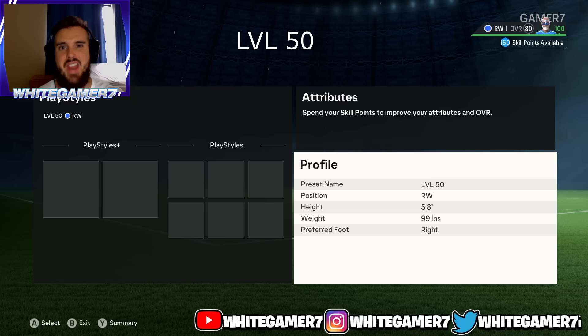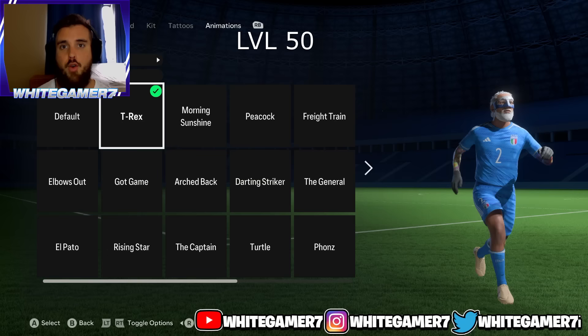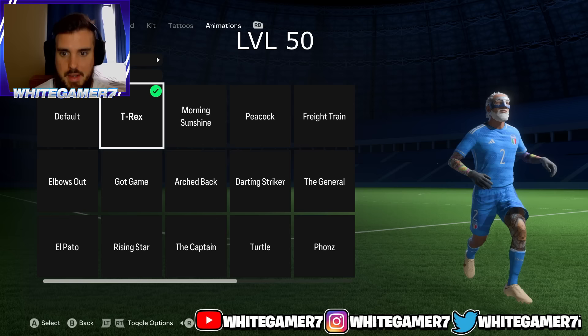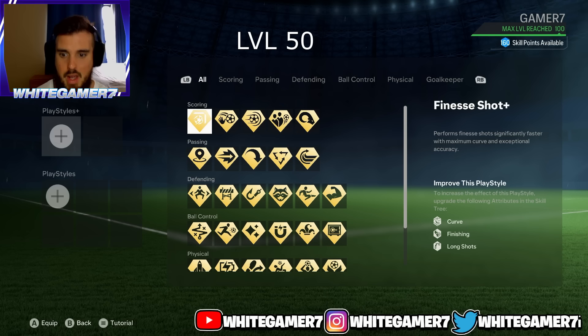Now we have the level 50 winger build. Again your position is either left wing or right wing. Height this time we went up two inches to 5'8, and your weight stays the same at 99 pounds — you want to be very light as a winger. For the running style I recommend the T-Rex or the morning sunshine. Remember, running styles don't affect your stats — it's just a visual thing. We're gonna go with the T-Rex.